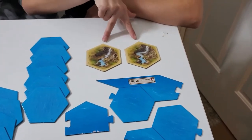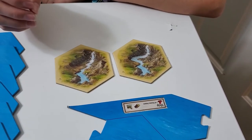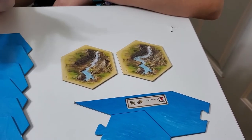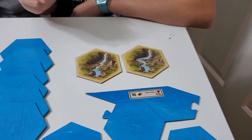These are gold mines. If you place a settlement on one and your number rolls, you get to pick up any resource. If you have a city on it, you can pick up any two resources — they don't have to be the same.